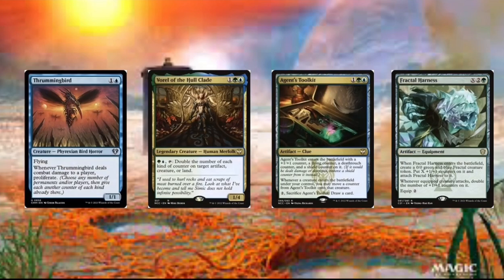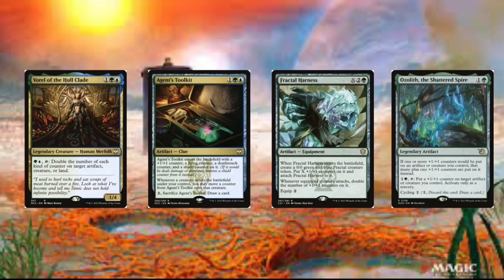Then we got Fractal Harness. This is just really good because we first equip it to our commander and then just keep doubling the +1/+1 counters when our commander attacks. Then we got the Ozolith, the Shattered Spire. This card just adds an additional +1/+1 counter, and we can also put a +1/+1 counter on our commander if we pay 2. But it also cycles.